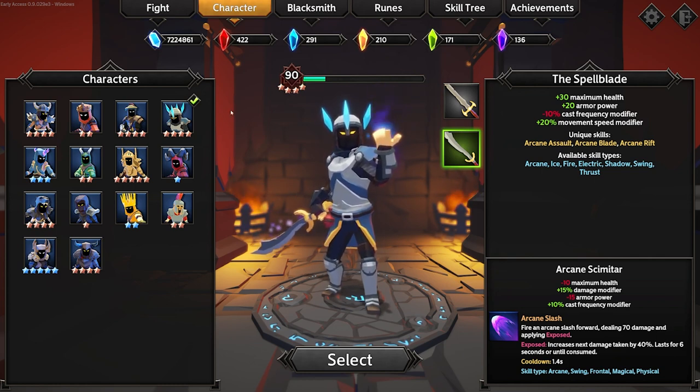Otherwise, it is going to be kind of the same tactic and theme — we are going to be using mostly Arcane for this character. Kind of go along with the theme, hide in the corner, a bunch of Arcane skills.